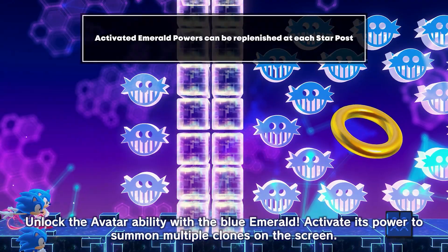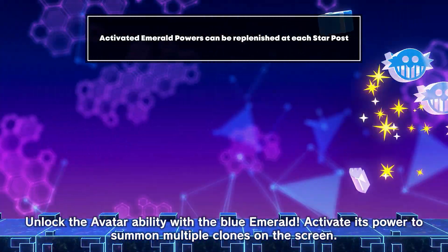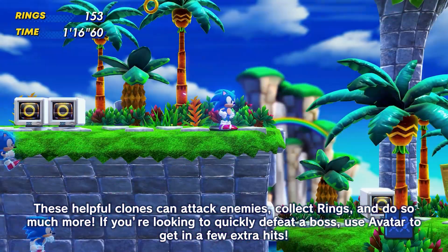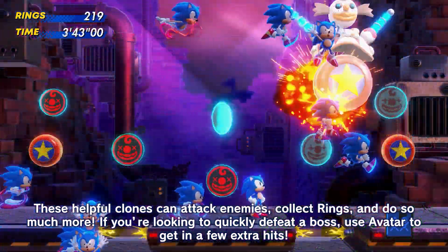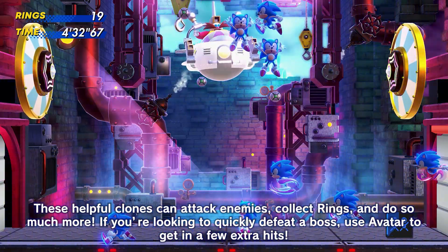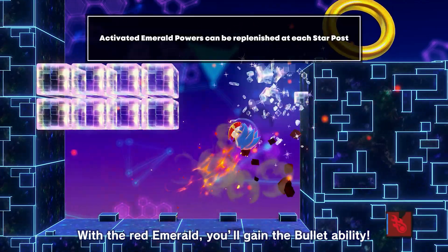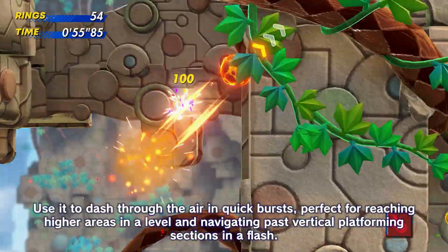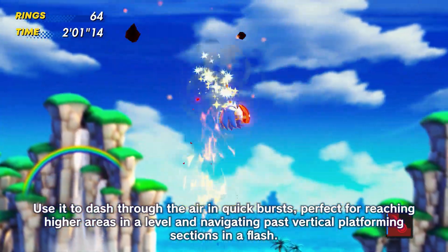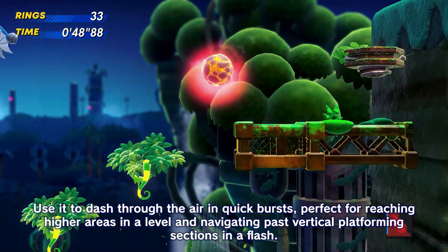Unlock the Avatar ability with the Blue Emerald. Activate its power to summon multiple clones on the screen. These helpful clones can attack enemies, collect rings, and do so much more! If you're looking to quickly defeat a boss, use Avatar to get in a few extra hits. With the Red Emerald, you'll gain the Bullet ability. Use it to dash through the air in quick bursts — perfect for reaching higher areas in a level and navigating past vertical platforming sections in a flash.